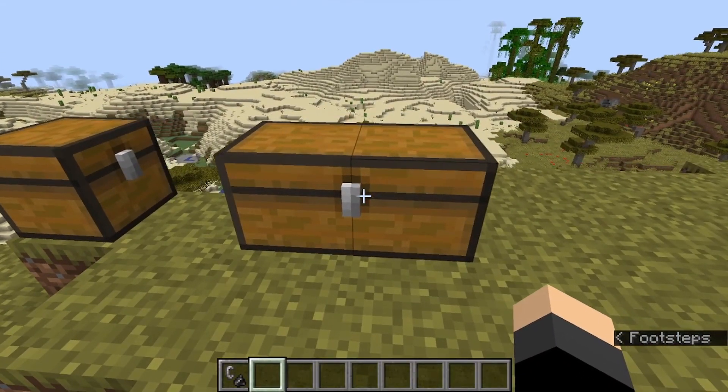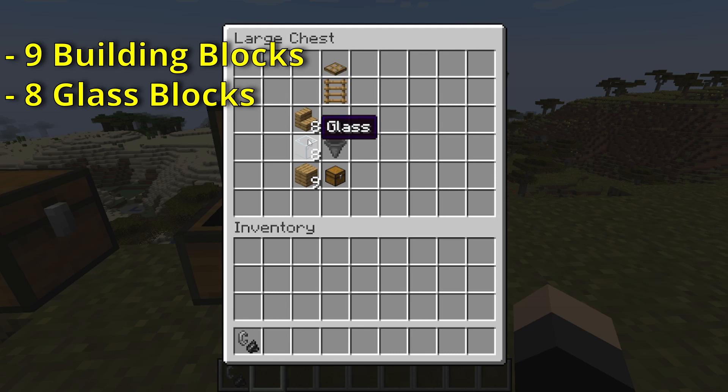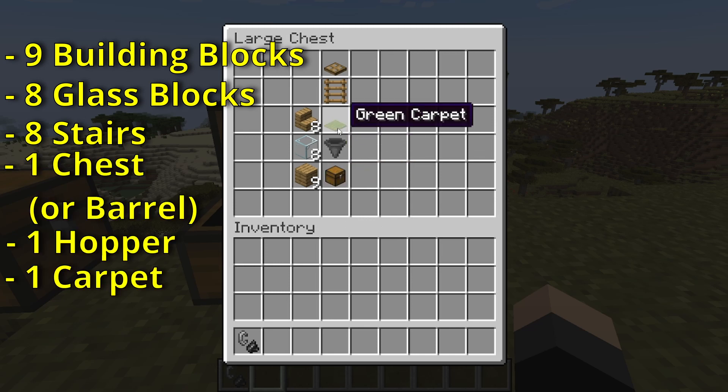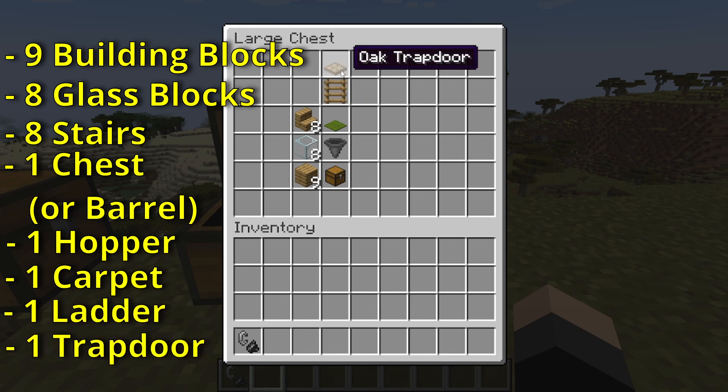Pretty much everything you need is mostly in this chest: eight building blocks of your choice, glass of your choice, eight steps of your choice — preferably that matches the building blocks — a chest, a hopper, carpet of any kind, a ladder, and a trapdoor.